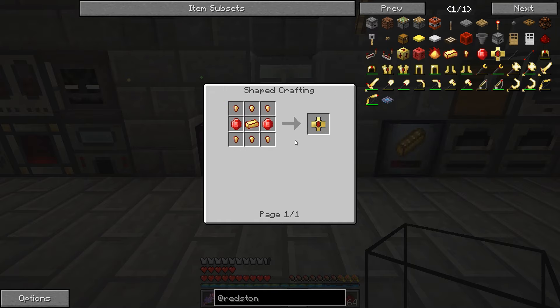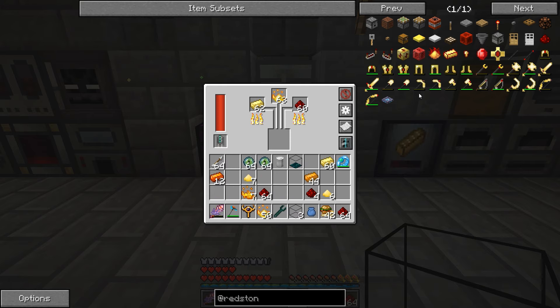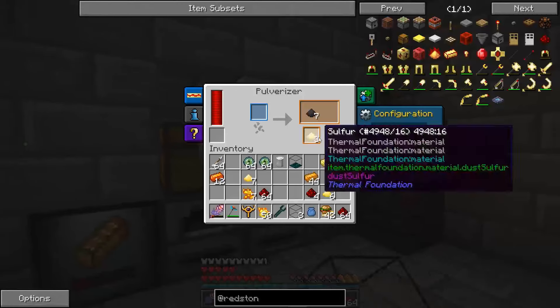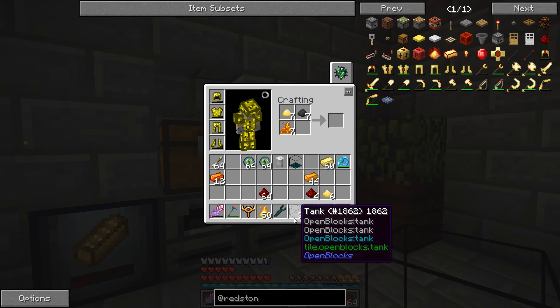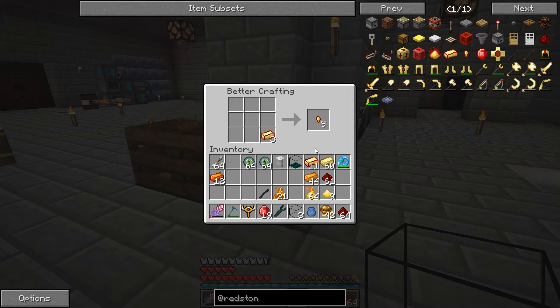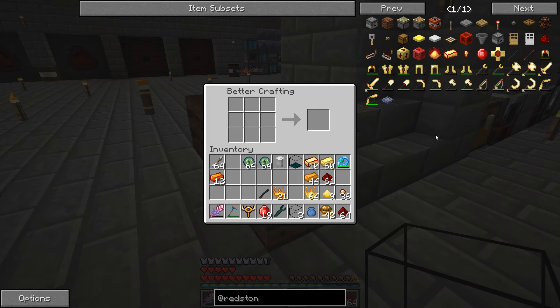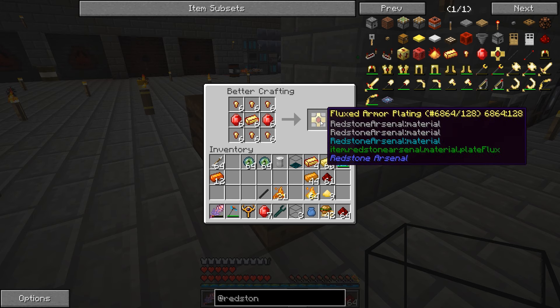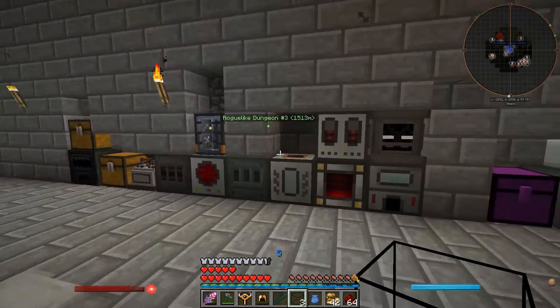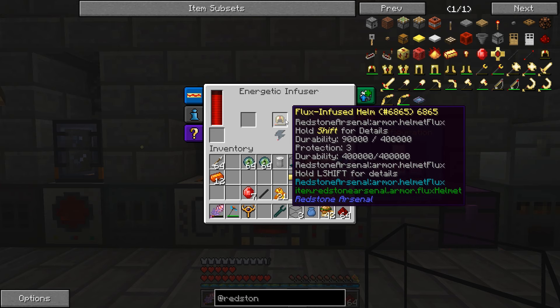Let me get some of this stuff crafted up and I'll come back in just a little bit. Alright guys, I am back and I think we're ready to start making at least our first couple pieces of armor. We're going to want to make these as we go because they're going to have to charge before they're entirely useful. So let's go ahead and make six of these fluxed armor platings and start with the helmet. Then we'll throw that into the energetic infuser so it can charge up, because basically as long as it has RF it will absorb a massive amount of damage and be way better than your standard armor.